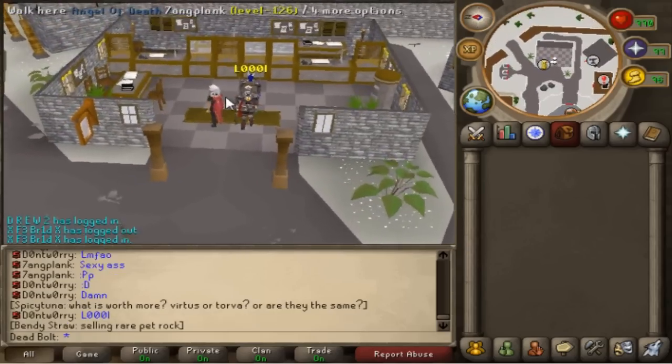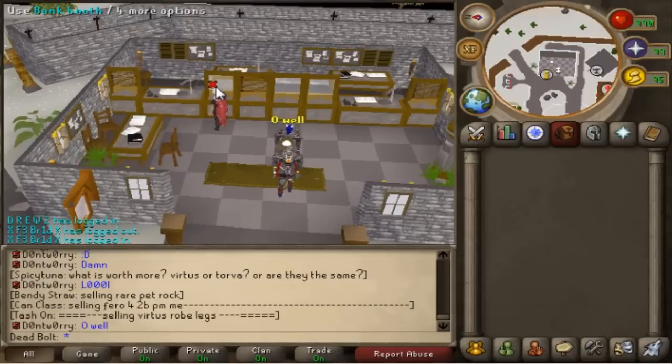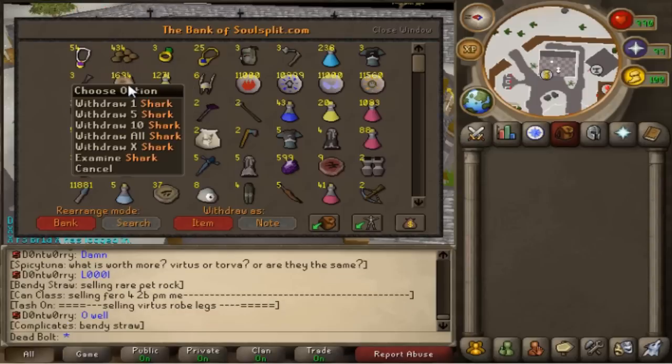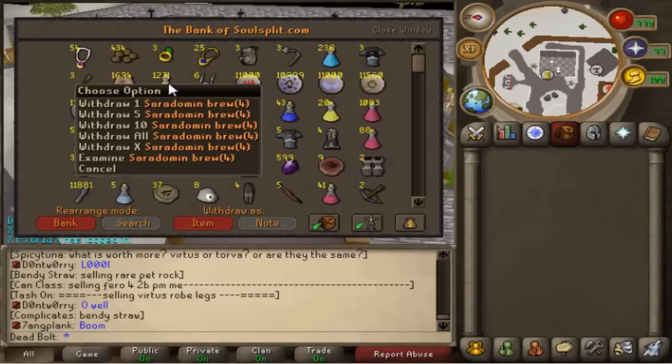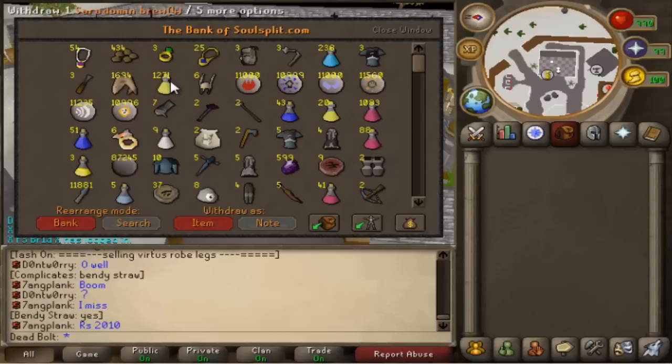Firstly, I'd like to say my bank isn't all that impressive, but here you have a look. On the first tab, nothing special — only some Yew Seeds, 1.6k Sharks, and a lot of Cerebros. I think I got them all from voting and killing Nex minions.